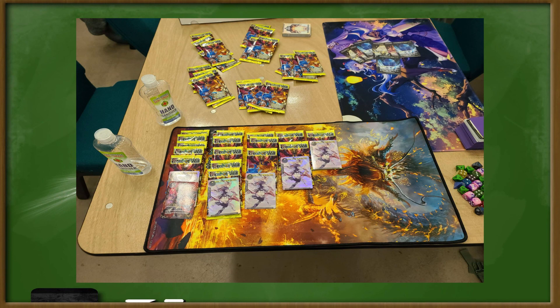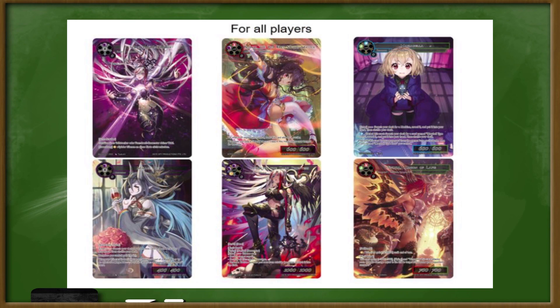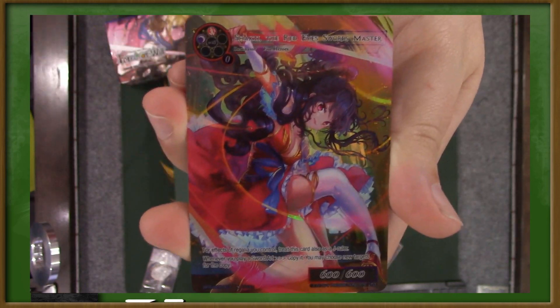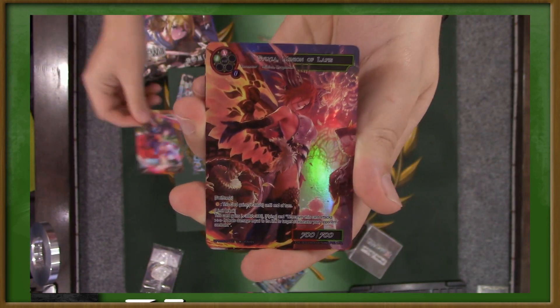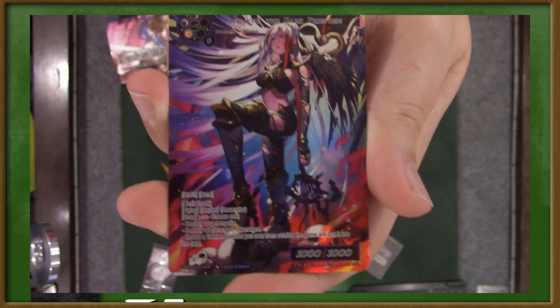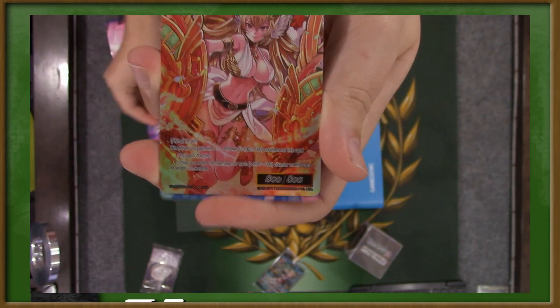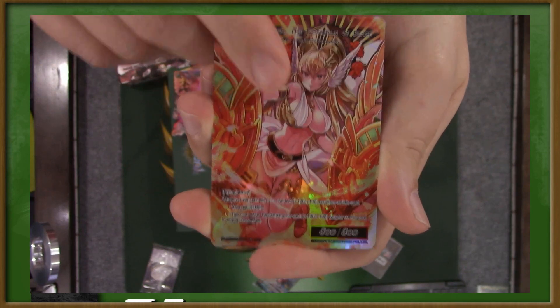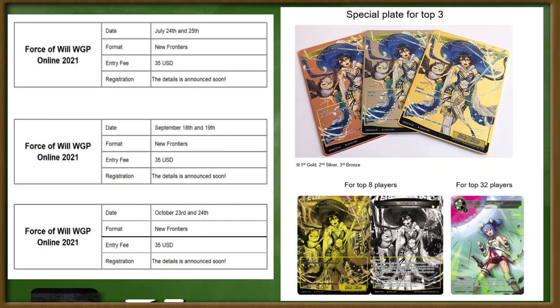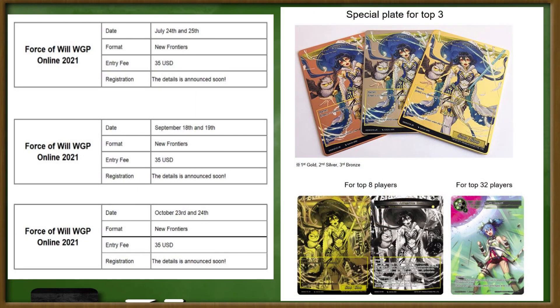Take this past April with the webcam GP that had a world championship invite on the line. Players showed up, paid $35, and got at least $120 worth of promos — and a shot at $1,000 in cash and an invite to Worlds. And it's the same whether you're in person or in online events. Future online events this year have already been announced, and they'll have the same prizing, same cash, and paid invites to the world championships in Japan.